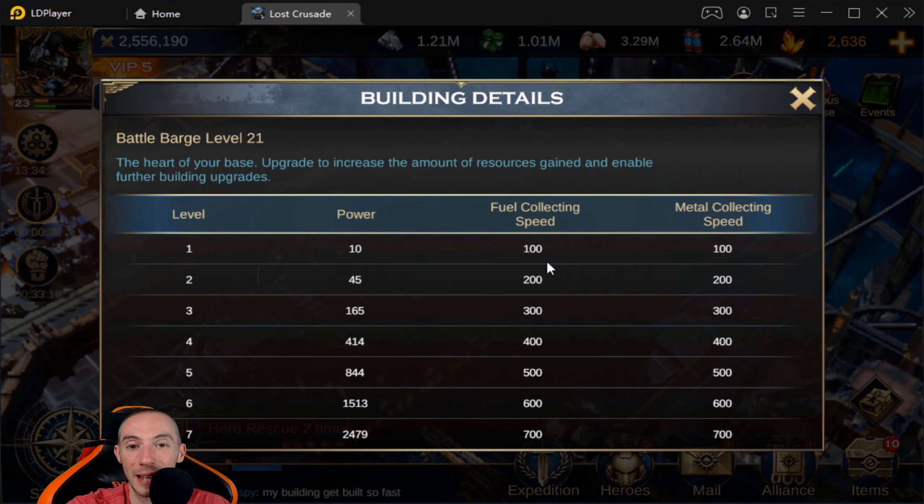What's up, my fellow mobile gamers. In today's video we are going to be taking a look at all of the buildings in Warhammer 40,000 Lost Crusade. This is super important to any base building game. This game in particular is a little unique because you don't actually have to focus on building everything up in order to get your town hall to the next level. There are some buildings you definitely want to upgrade and some that are not a priority.